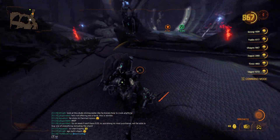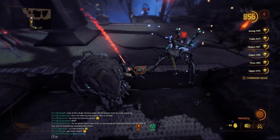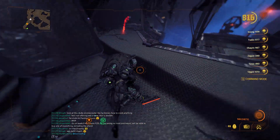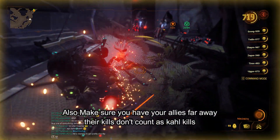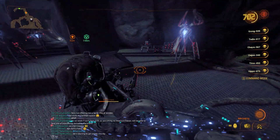Just head on to the platform like this, or you can also do it on the ground if you want. Just make sure all enemies are on one side. This is an easy way to get them. As you can notice, I am only on melee.